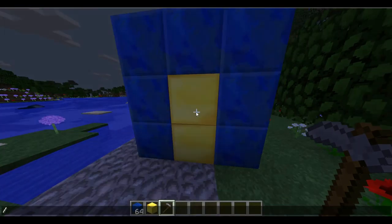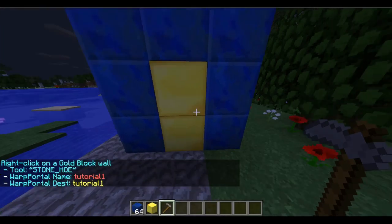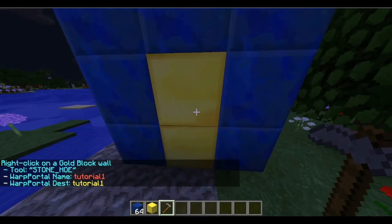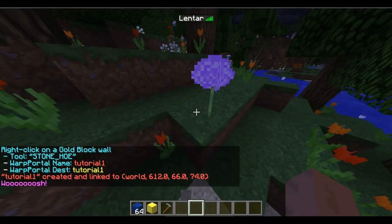What you're going to do is type: wppdc tutorial1 tutorial1 water. Then you right-click on the gold block wall — don't hold it — and it will just come up right there.